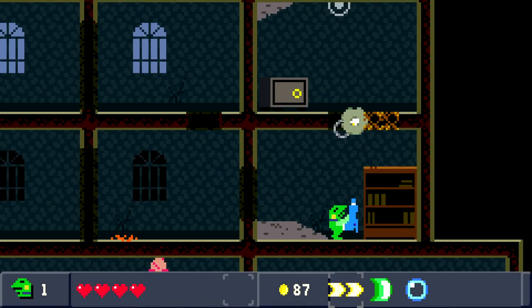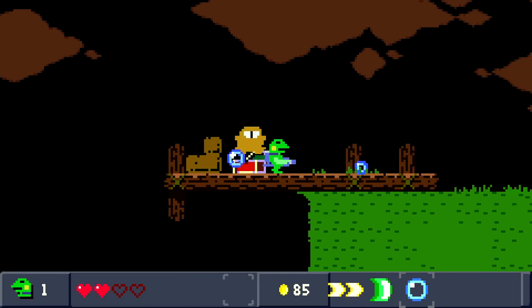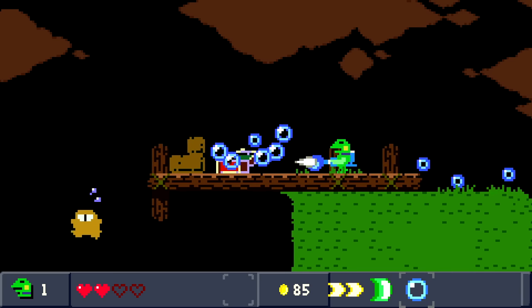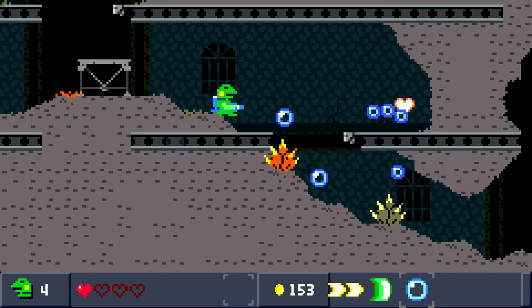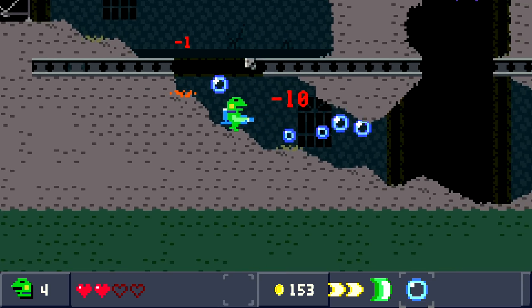In a world where a new indie platformer pretty much comes out every single week, it's hard for a game to really catch your attention. That's why when Kettle Blaster caught my attention in the coming soon section of the eShop, I knew I had to check it out. Kettle Blaster is available now on the PS4, Nintendo Switch, PC and mobile devices for $10.